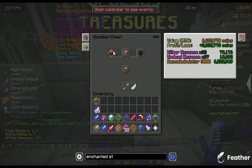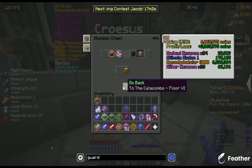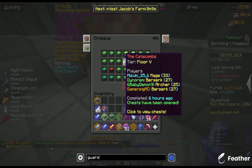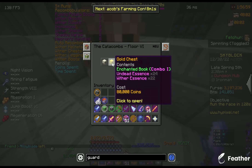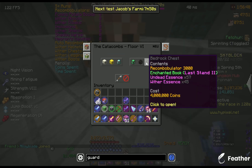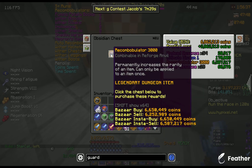I also managed to drop even more Recon Bobulators, which I am saving a lot of right now for the later Wither pieces. Then there was this very amazing moment where I dropped 2 Recon Bobulators in a single run — in Floor 6. I didn't reroll the chests, and I got a Recon Bobulator in the Bedrock Chest, which is very lucky, and another Recon Bobulator in the Obsidian Chest.